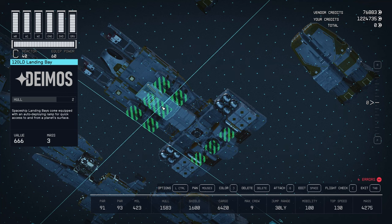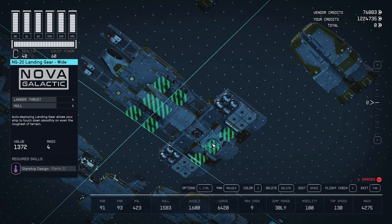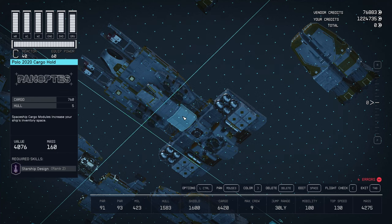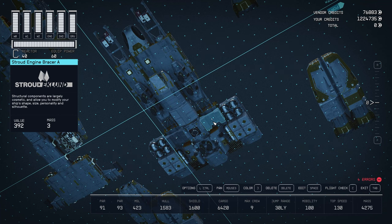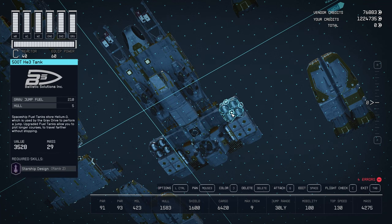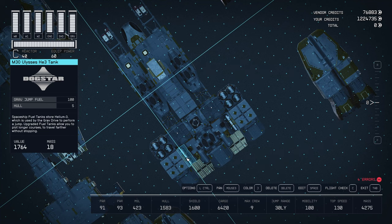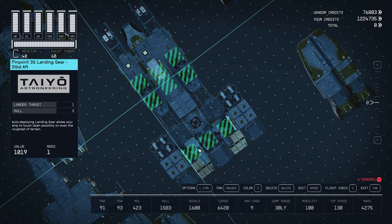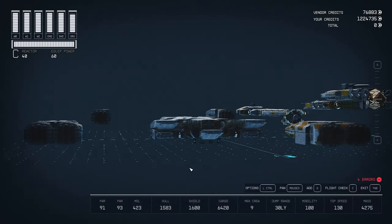Below we have the landing bay — this is from Deimos. Then we have a few NG-20 landing gears in different variants. We have a cargo hold — this is the Polo 2020 cargo hold. Behind that we have the docker from Deimos, flipped to face down. Next to that, a Stroud engine bracer on each side, and then some 500T helium tanks. Connected to that we have another cargo hold, the Galeon S-204, on the other side as well. I also have another helium tank — the M30 Ulysses — attached to the cargo hold, plus Pinpoint 3D landing gears and another Deimos belly below.